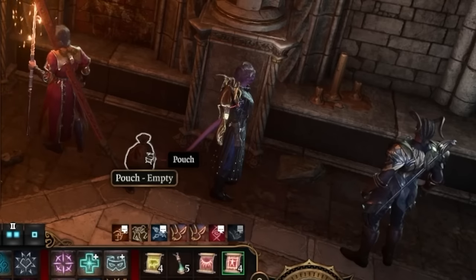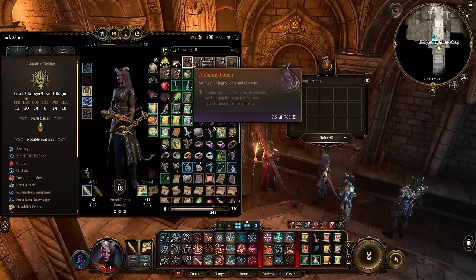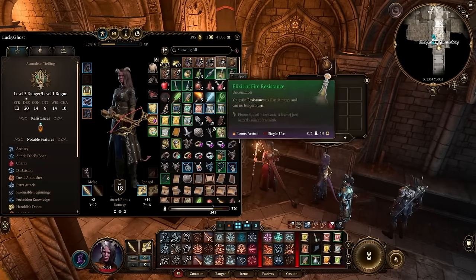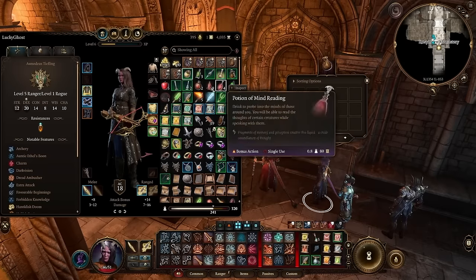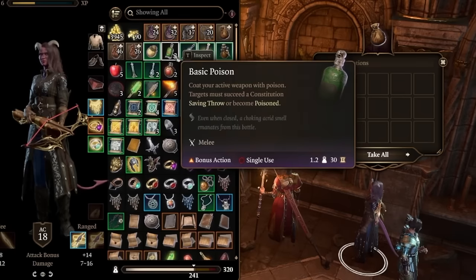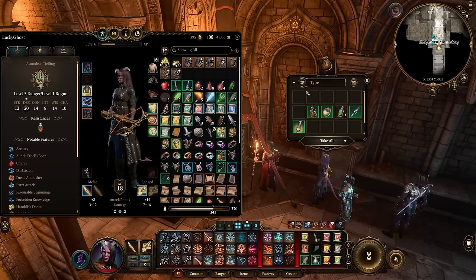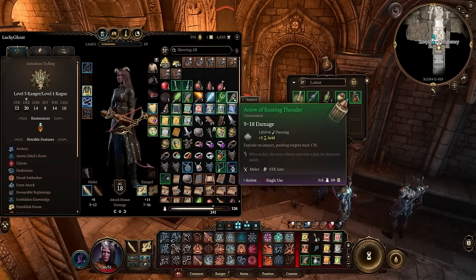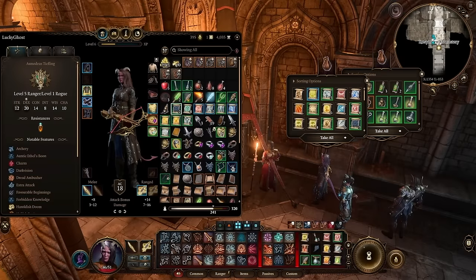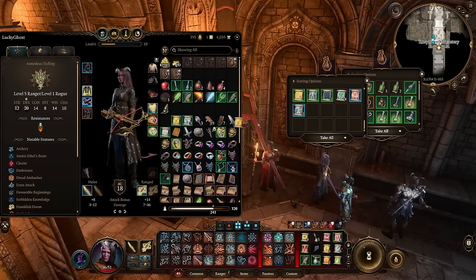Another quick tip: sometimes you might see a pouch on the ground, empty or otherwise. Pick it up and it'll go into your inventory as a bag within a bag — a great way to organize things. You've already got your alchemy pouch, camping ingredients pouch, and keys pouch. But what about all your potions? You're probably going to get tons of potions and consumables cluttering your inventory. Select them all with Shift-click and slap them into a dedicated potion bag. You can also make a scroll bag, since you'll pick up a ton of scrolls. Declutter your inventory as much as possible.